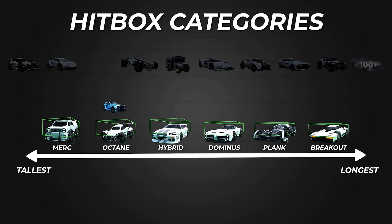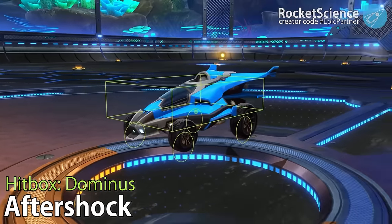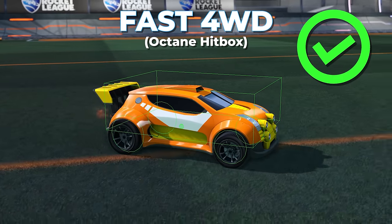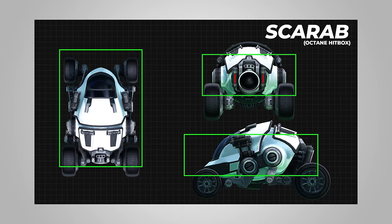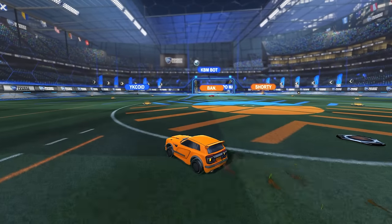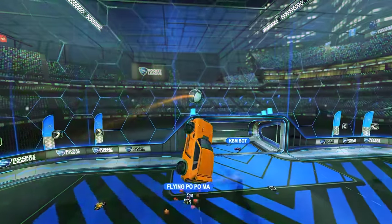For example, the Fennec has the Octane hitbox, the Battle Bus has the Merc hitbox. With so many cars in the game that all look slightly different, you can imagine how some of them are just more visually accurate than others. The Fennec obviously matches up really well, which is why so many professional players love it. The Scarab, on the other hand, does not match up very well. And this is the driving factor as to why the top players in Rocket League only use a few different cars.